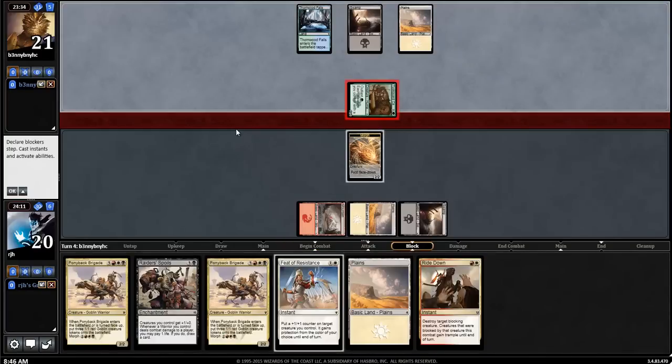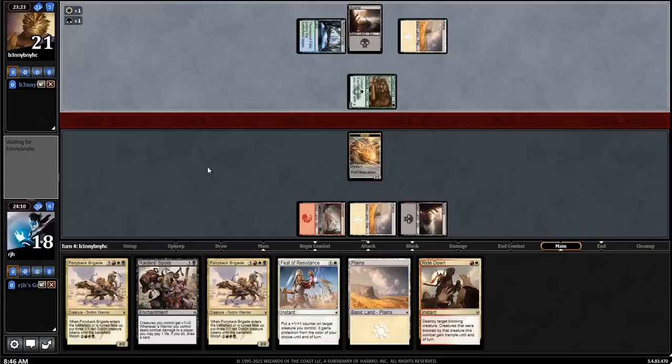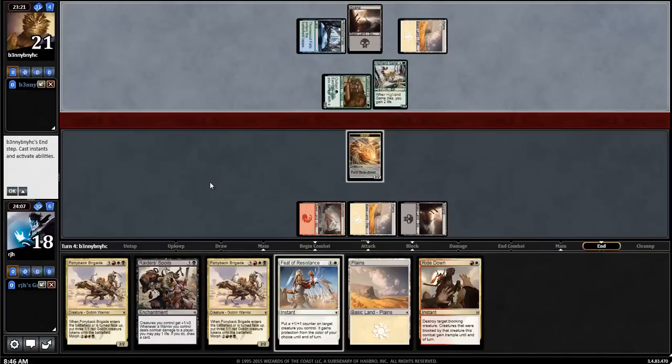If it's a scary creature that I know I want to trade with, then maybe I'll just attack in showing my Ride Down — which my opponent, assuming it's a good creature, won't want to just trade a morph for. And then I can keep developing my board with a Ponyback Brigade. Highland Games — hmm. Well, that puts a little blah on our game plan.